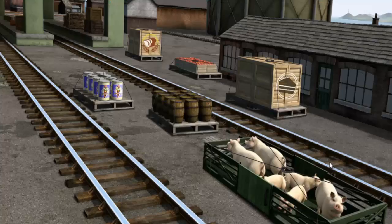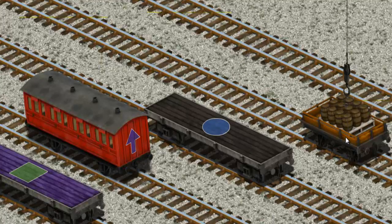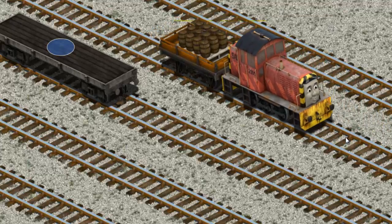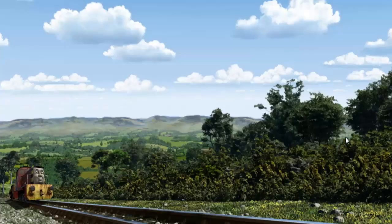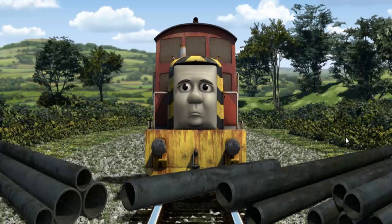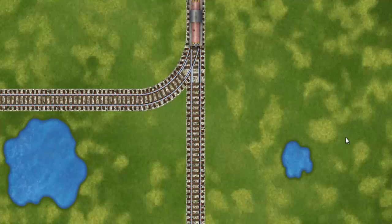Play again. It's a busy day at Brendam Docks. Thomas and his friends have many deliveries to make. Salty must deliver the water barrels to the Steamworks. Show Cranky where the water barrels are. There you go. Let's lift and load. Now the cargo must be loaded. Salty set out for the Steamworks. Find the track that goes nearest to the smallest pond. All clear!